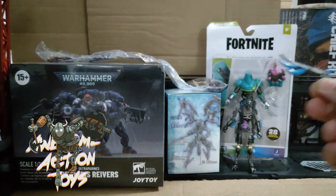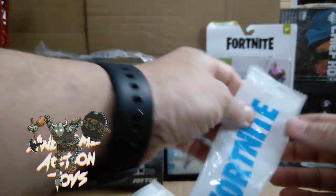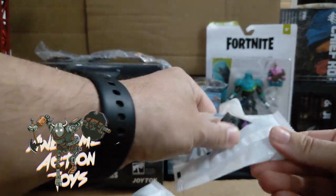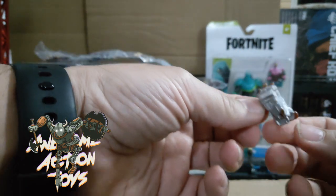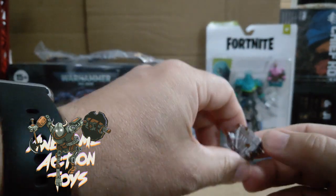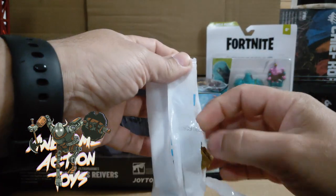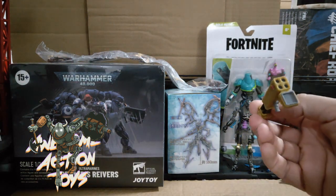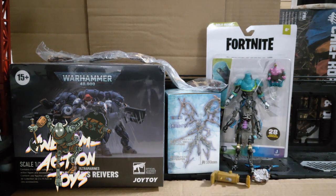The seller also sent me whatever these are, so I'll open these up now. One appears to be a new backpack of sorts — not sure what that is. The other one feels like a weapon — oh yeah, just another rocket launcher, which is always nice. So here is my little toy haul.